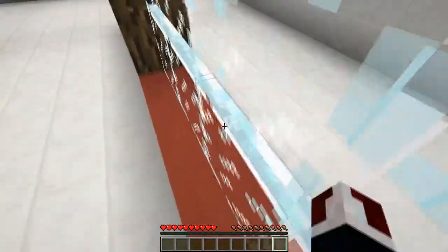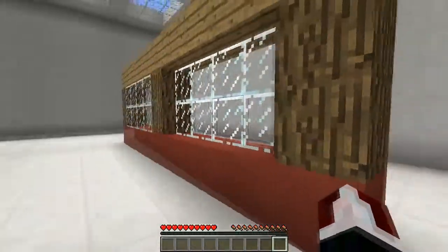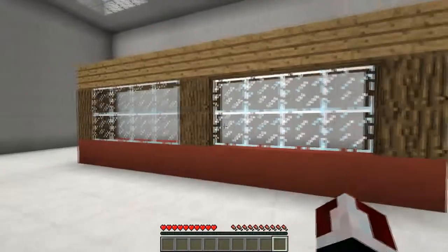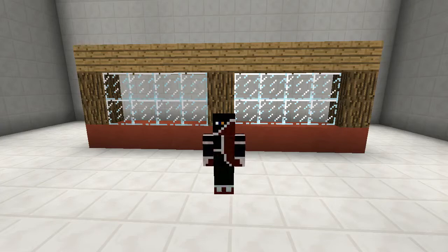The glass panes have a cavity in them that mobs can get stuck in. So in case you have a door here, there goes your house — and your lovely two-high window is now just a big hole in the wall. Anyways guys, my name is Jerry Super Survivor and this has been your quick tip of the day.